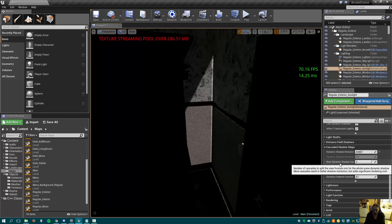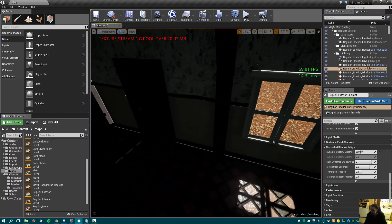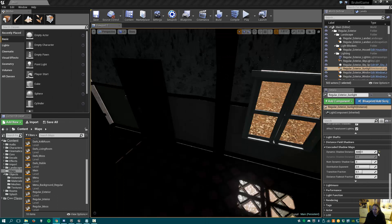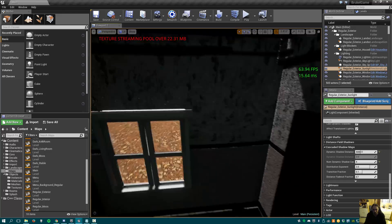Next up we have the dynamic shadow cascades. You can set it between 0 and 4. At 0 you have no shadows, at 1 you have pretty lousy shadows, and at 4 you get really sharp tight shadows. So setting it to 4 gives a little bit of an adjustment.